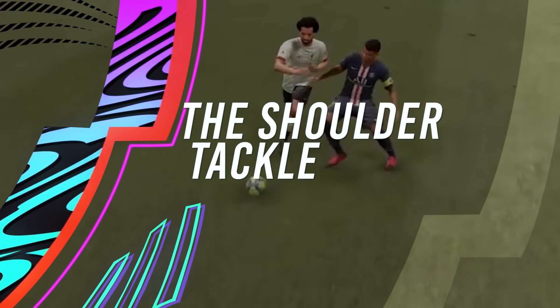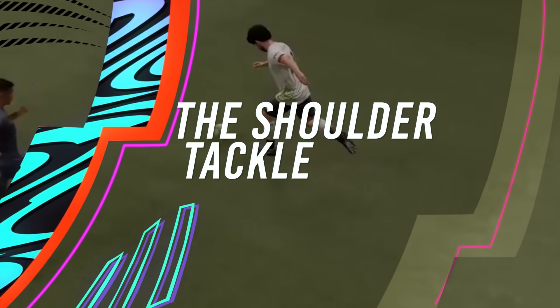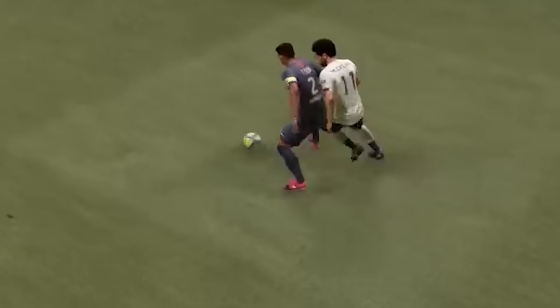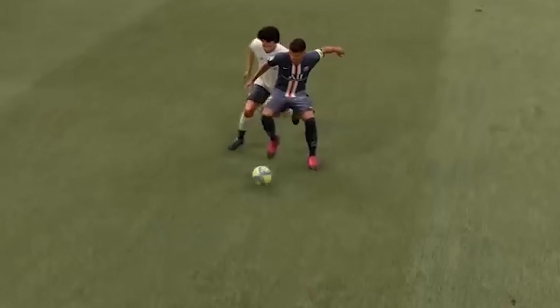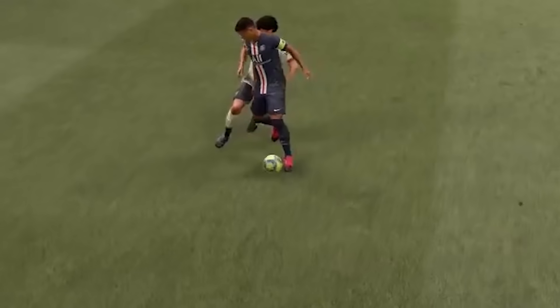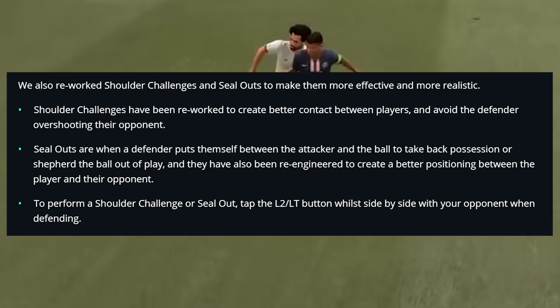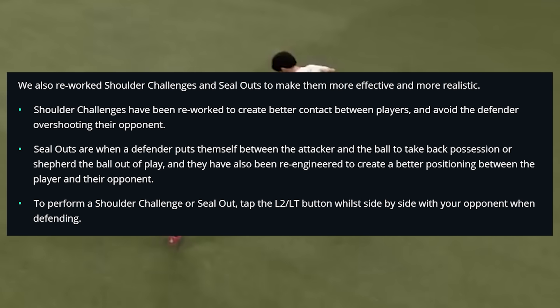The Shoulder Tackle. You can now perform a new shoulder tackle in FIFA 21 which enables you to take the ball from an attacker with ultimate precision. This tackle is best when you are in the box and about to tackle a man carefully instead of going head first or conceding a penalty. EA mentions they have reworked shoulder challenges and seal outs to make them more effective and more realistic, creating better contact between players and avoiding defenders overshooting their opponent.